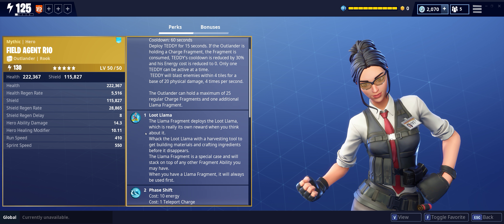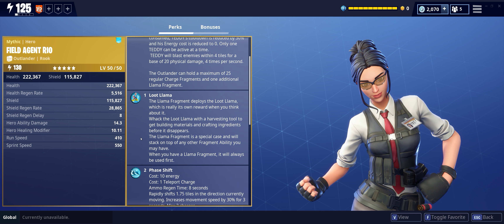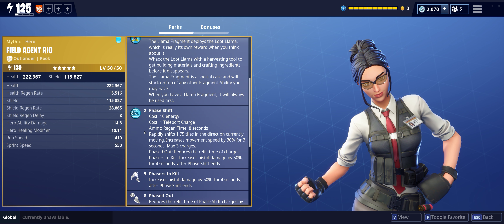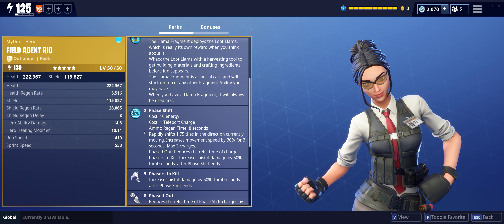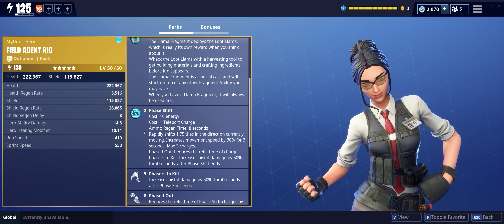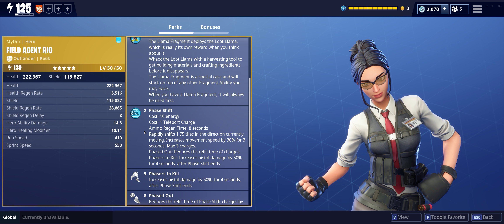Next one is the loot llama — everybody knows what loot llama is. You get the fragment, throw it down, bash the loot llama, get some prizes out of it. Phase shift — here's where she starts getting interesting again. She specializes in phase shift. Ammo regen time is eight seconds. It rapidly shifts 1.75 tiles in the direction currently moving.